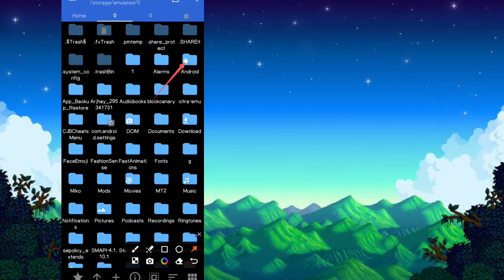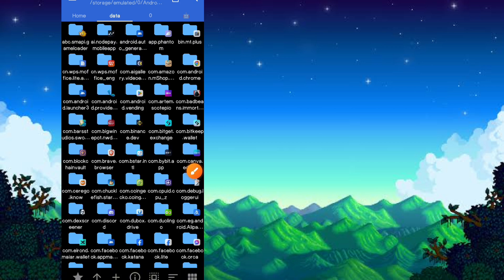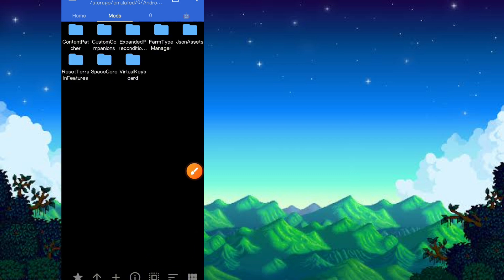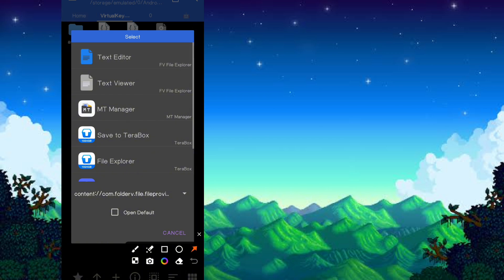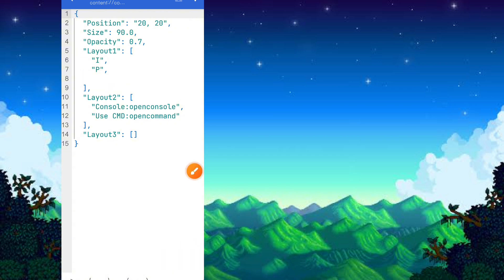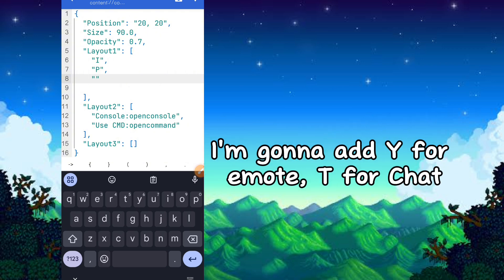Please follow what I'm gonna do. Here, add the letters that you want. I'm gonna add Y for remote, T for chat.